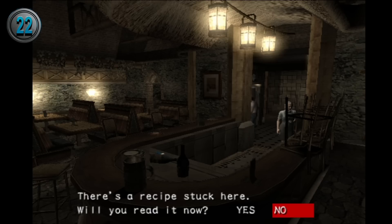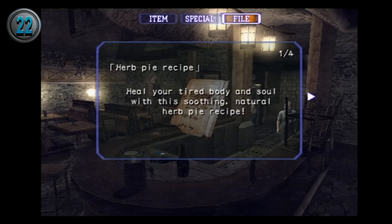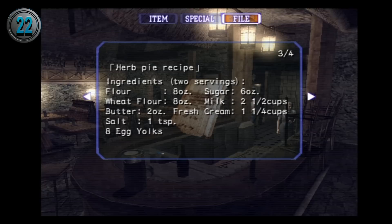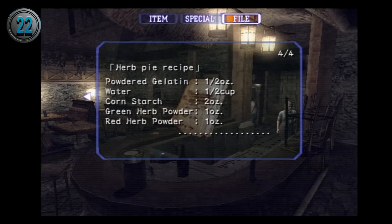In the Wild Things scenario, there's a file that can only be found by Cindy, which is a recipe for an herb pie. Interestingly, the recipe includes a full list of ingredients, and I'm very tempted to try to cook it and see how it turns out, so let me know in the comments if you'd like to see that video.